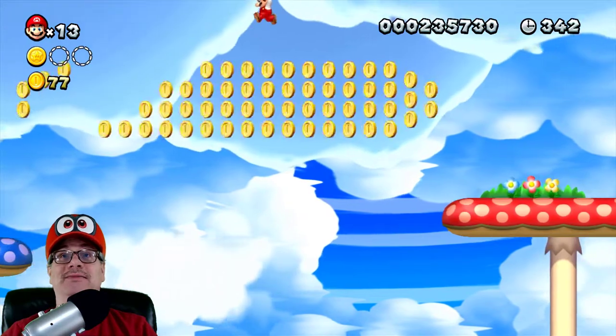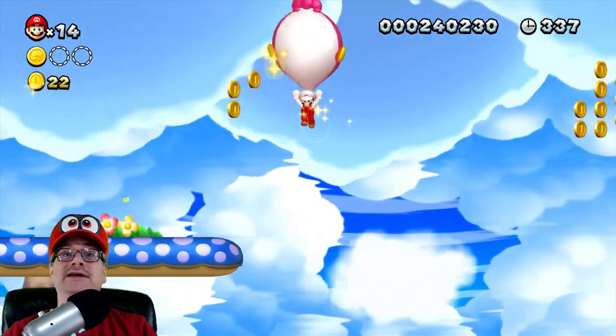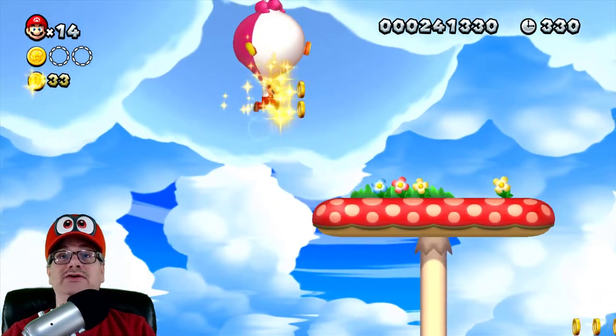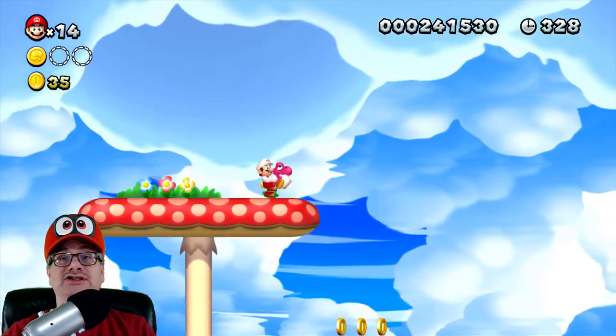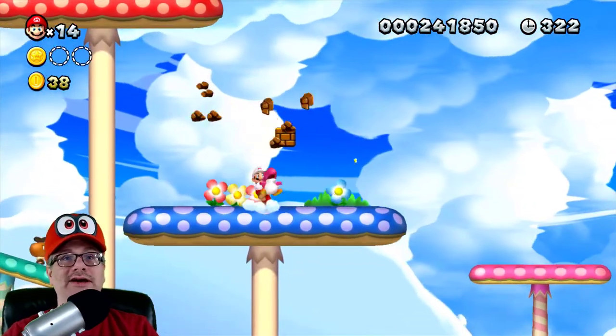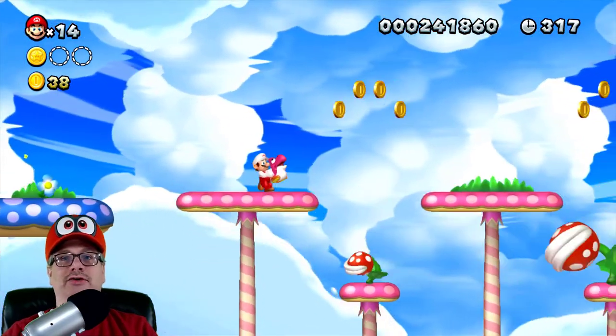Let's get these coins - look at all these coins here! I believe there's only so many times you can actually hit it. You can only hit the Yoshi thingamabobber just so many times. Let's fall down here - where's the second star coin? Looking for the second star coin. Let's hit those blocks on the way. Let's go over the small purple.